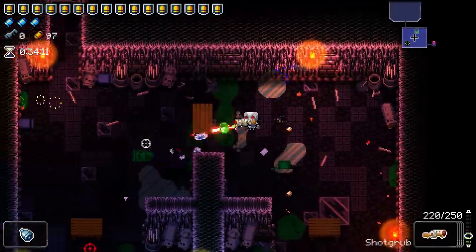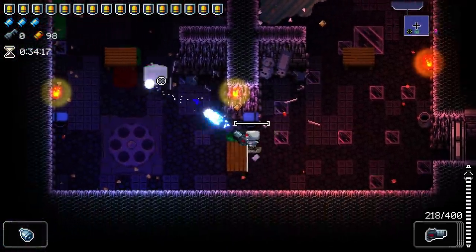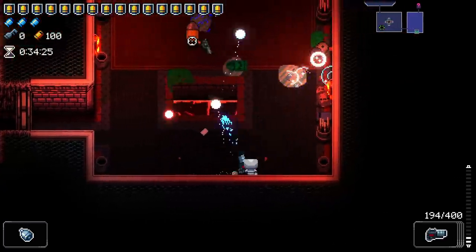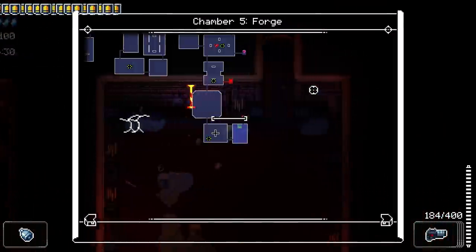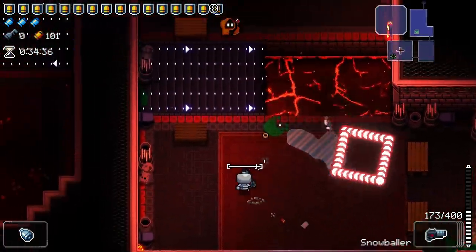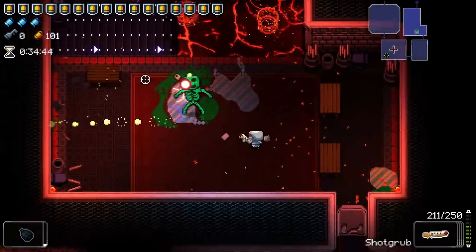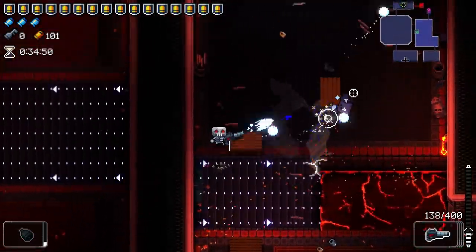I know it's like hell items, like passives that give you synergy with it — makes it so you shoot like the actual Shot Grub enemies. I cannot believe — I'm so tense. Don't want to deal with you. Good. I mean, Aged Bell is really good.